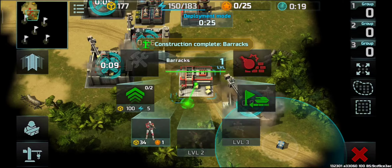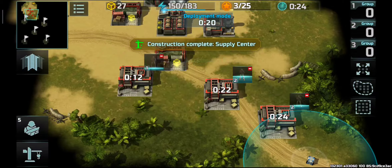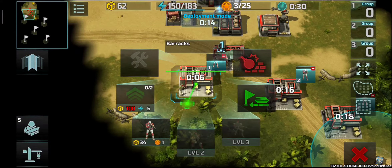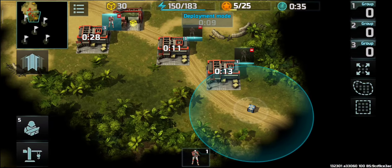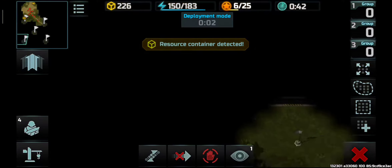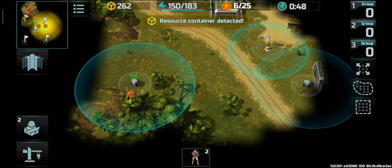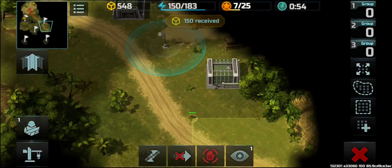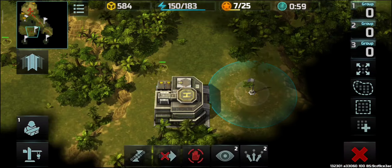In all the battles seen with this tournament, there were always both maps — with both ocean and land. The containers are as usual, scattered around the map both in the land and sea. Since it's a flag-based tournament, there are usually five flags and each flag contains buildings.